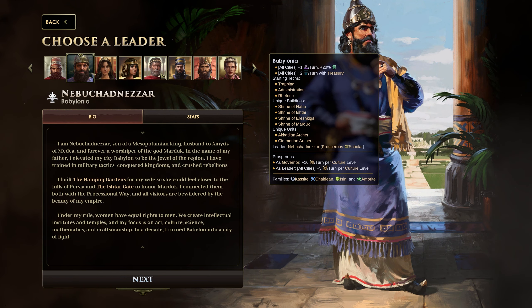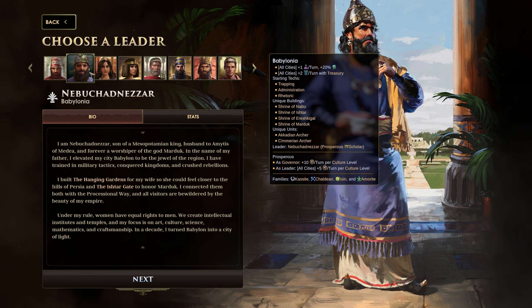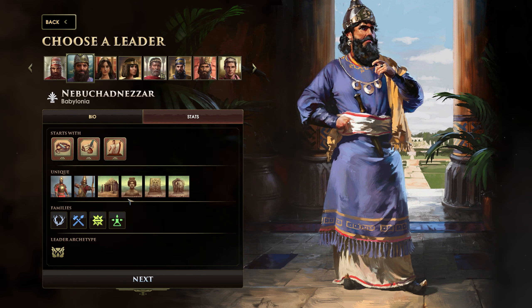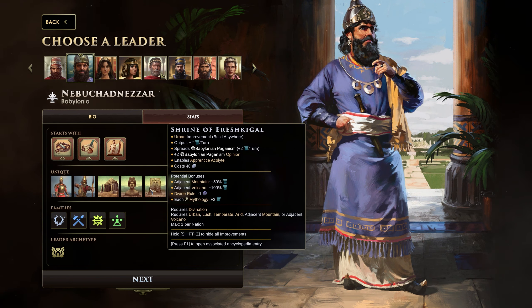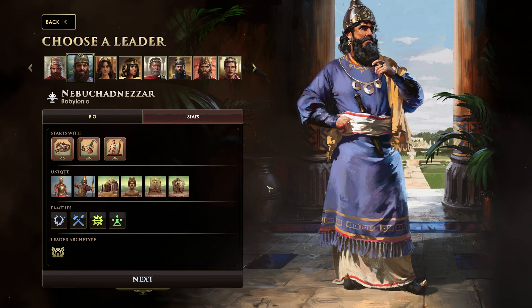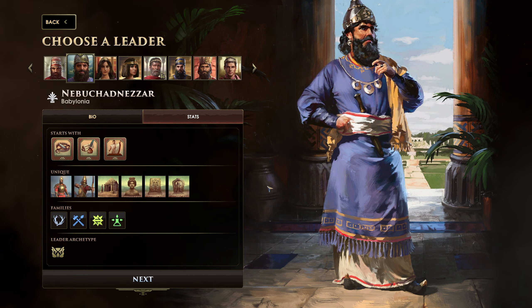Their science bonuses aren't that amazing. They get one science per turn per city, which isn't a huge boost. But they also have the ability to build the Shrine of Naboo, which gives them plus one science per turn — and I think that's the only one for science. Some people have commented on the last videos about things that I did and didn't do, so I'm going to try and get around those as much as possible.